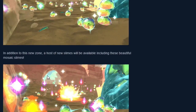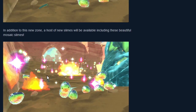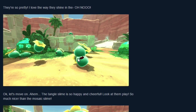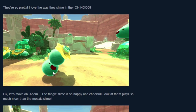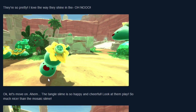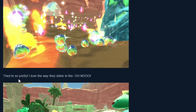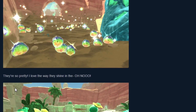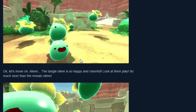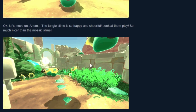They're the mosaic slimes. They make sparkles, that's great. They're adorable, they've got little hats. Oh wait, what? So that's damaging explosives then, I see. These guys play nicely. What the hell was that?